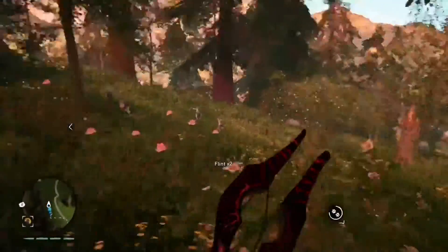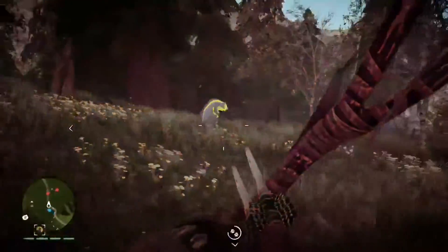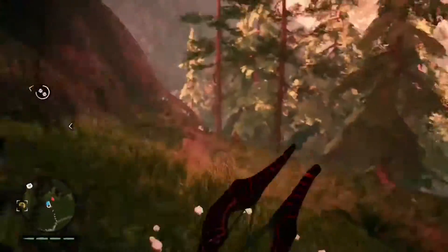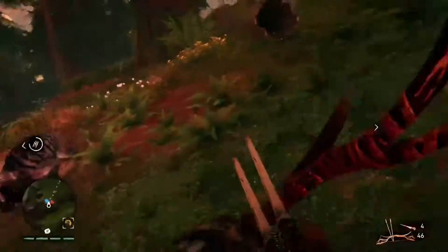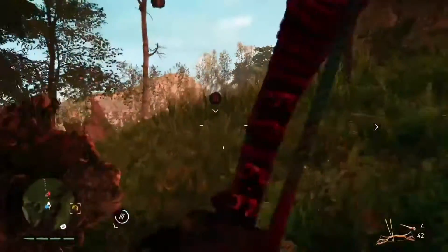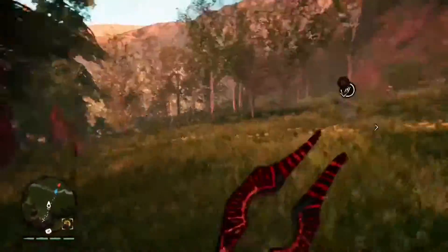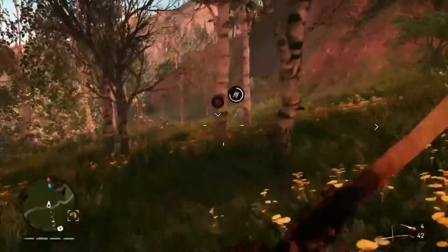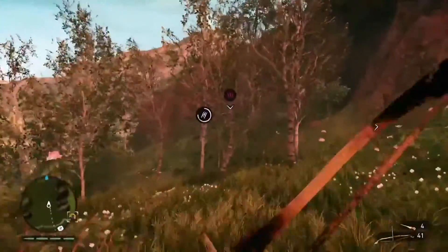The main enemies in this game are humans with their own classes. There are the standard ones that are easiest to kill, who just run at you with clubs and spears. Then there are archers who hang back and shoot while you take out the weaker enemies. Then there are the harder ones wearing bone armor, which are tougher to kill — upgrading your weapons makes that a lot easier. And then there are animals like bears and mammoths; pretty much every animal in this game will attack you.